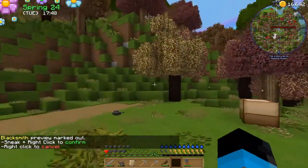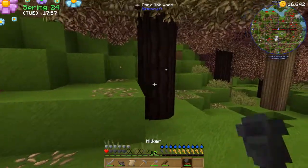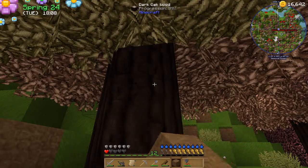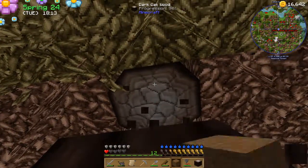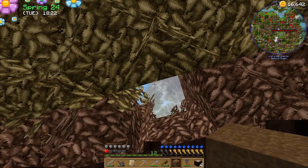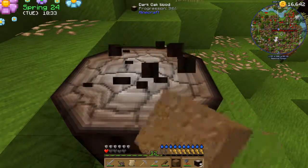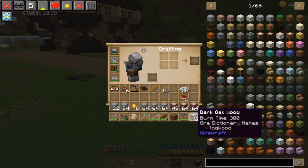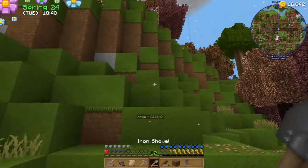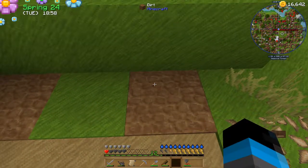Looks like we don't actually have a lot of time here for the pathway, but we're going to attempt to do something here anyway. I don't have an axe on me - should have come very much prepared. Right, we're doing it off of here - that worked out. Get rid of - oh my god, come on - get rid of the leaves, there we go.